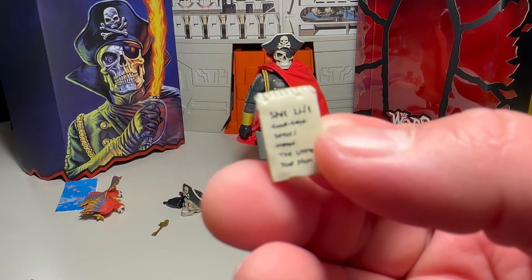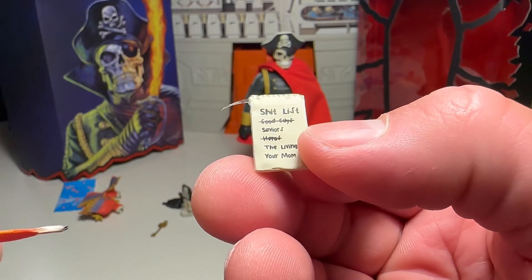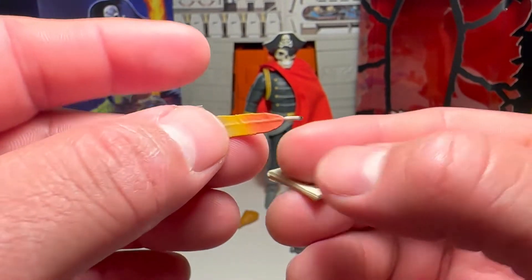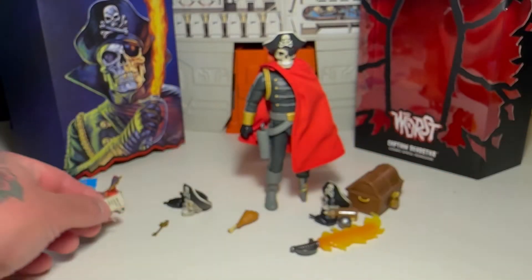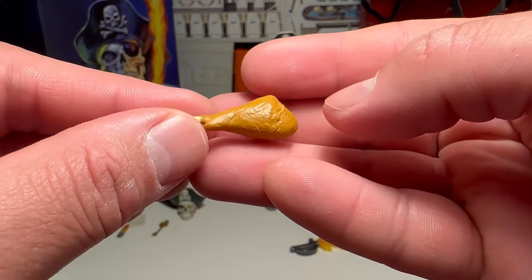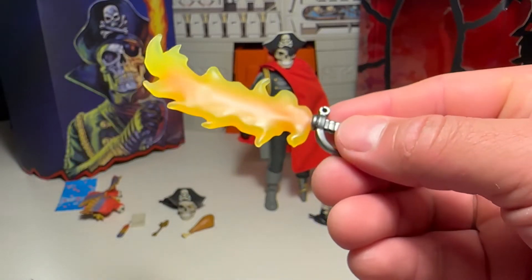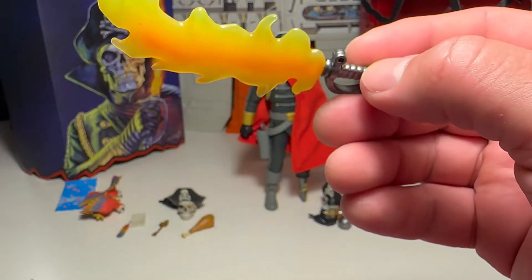Let's see: Good guys — slash that out. Saviors — slash that out. Heroes — slash that out. The living. Your mom. That's hilarious, dude. And then with one of his parrot feathers, he's got a pen so he can scribble that on his little notepad. It's freaking good, man. They did a really good job on their accessories — they're definitely rivaling Mezco. This is a good figure. It's got a turkey leg, which is freaking awesome.